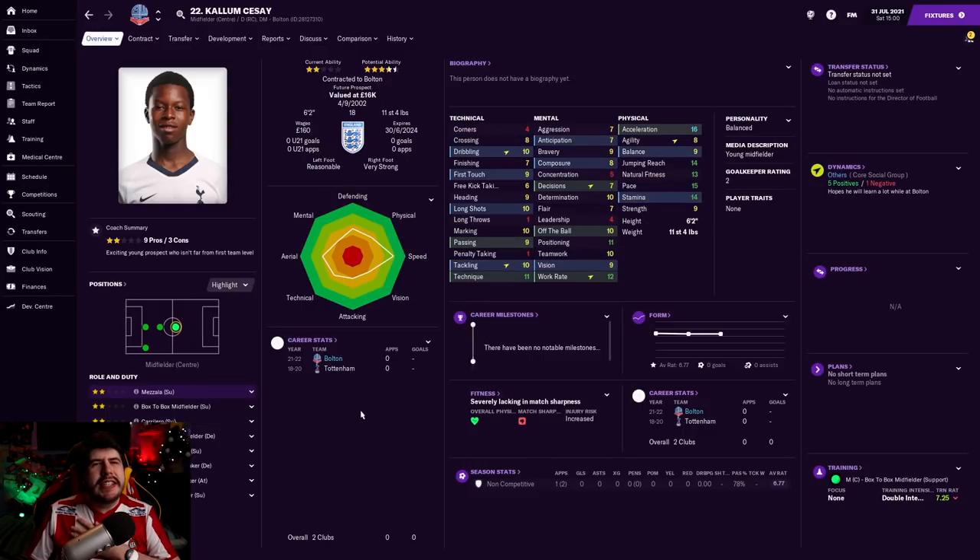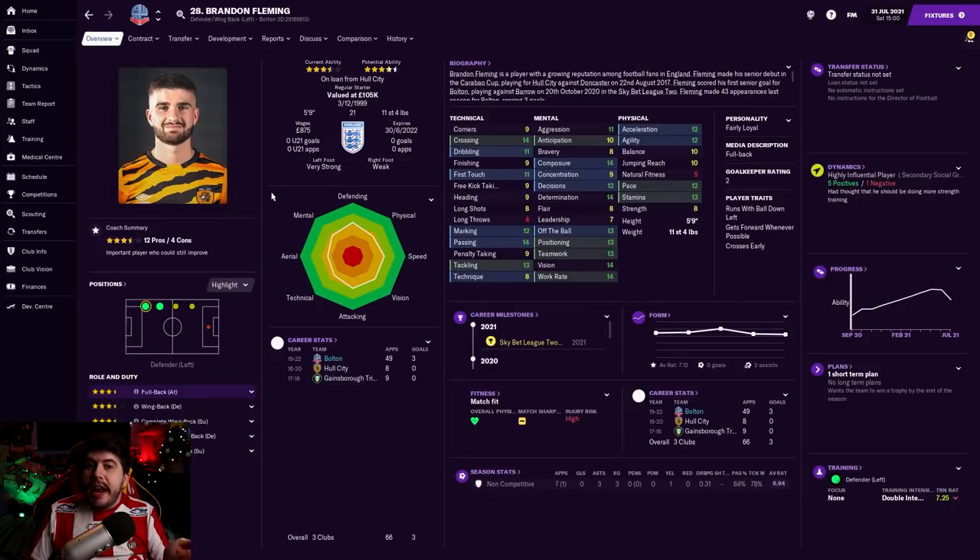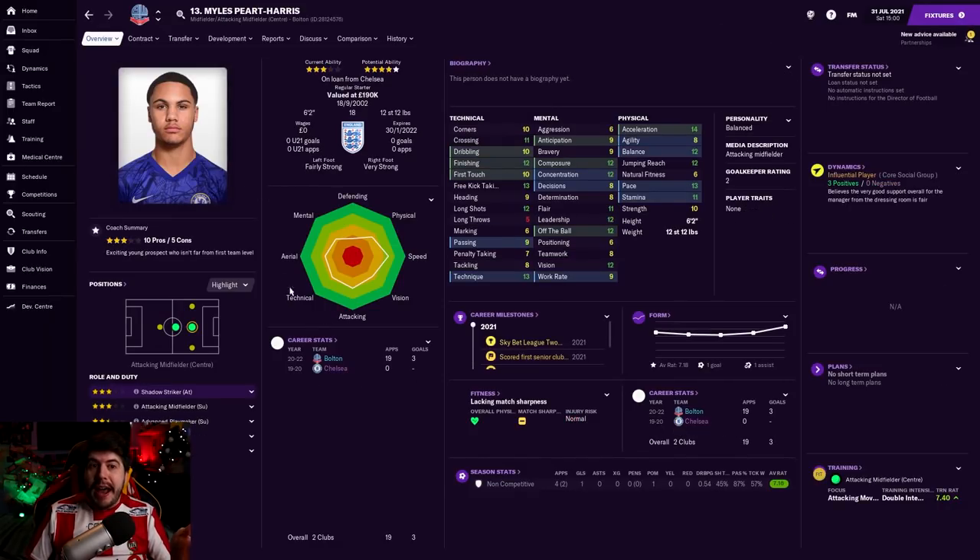And now on to some loanees and some paid signings. Obviously, we got some loan players back from last season. Brandon Fleming's back - you already knew that. Peter Chioso is also back. And I also brought back Miles Pert-Harris again. Originally he turned down the loan offer, but then once it had expired, I offered him again and he was able to come back. I think he showed something towards the end of last season, and I'm intrigued to see what more he could offer on another loan spell this year.